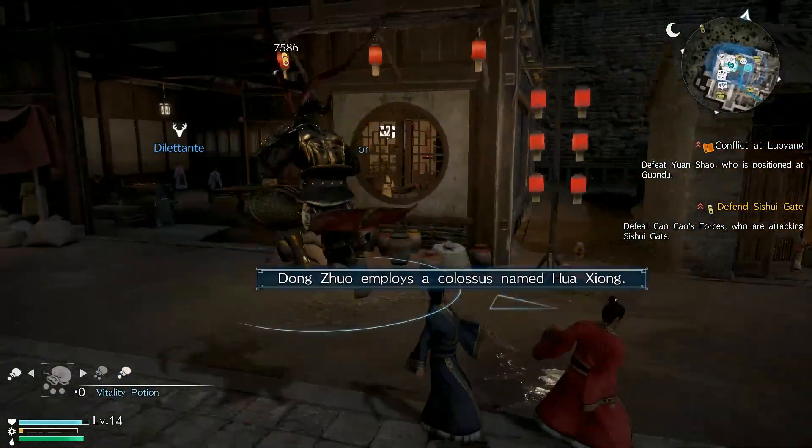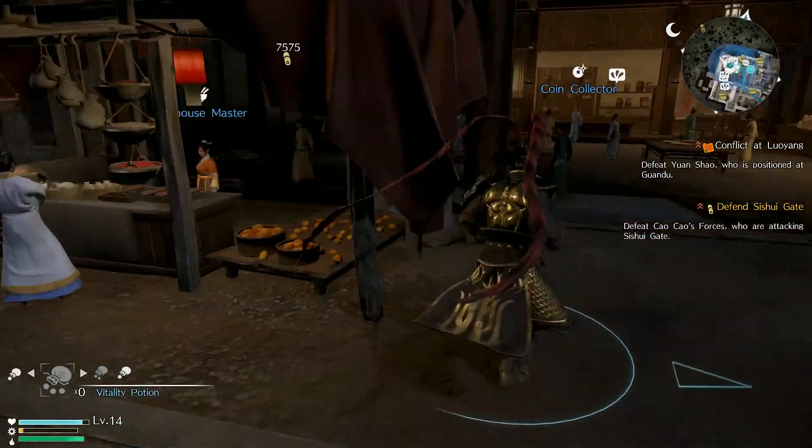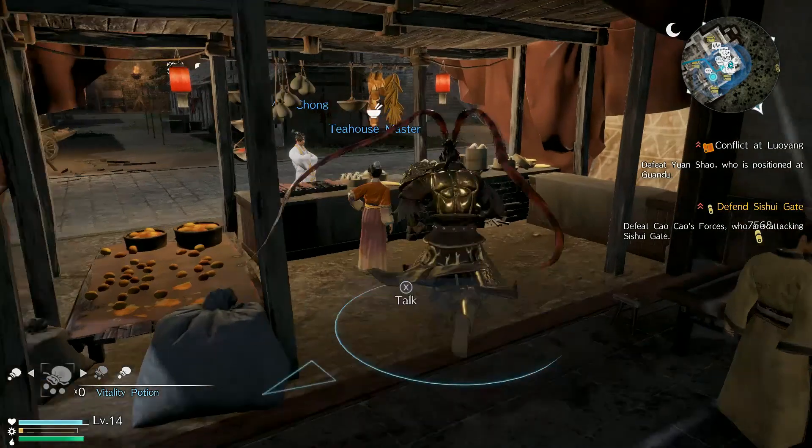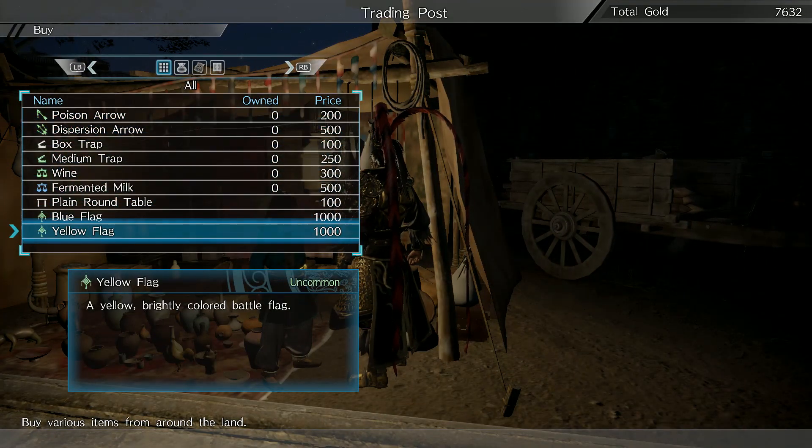If you're in a major city, head towards the tea house and speak with the tea master. You'll have the option of either cooking or advancing time. And finally, if you've purchased a hideaway, you can also buy a cooking pot to place in it, which will then give you the option to cook.